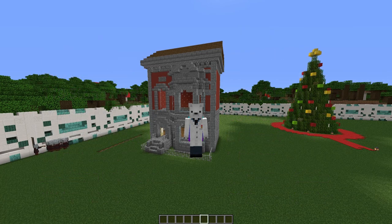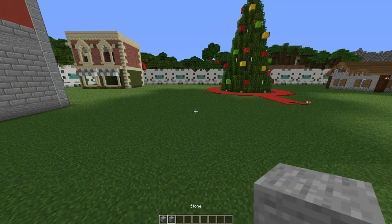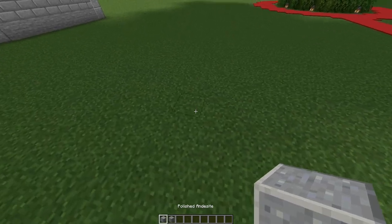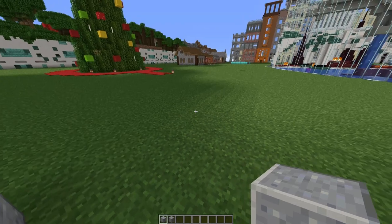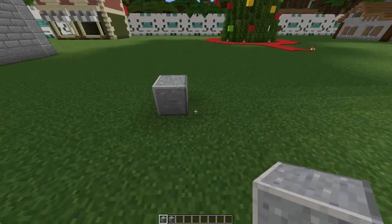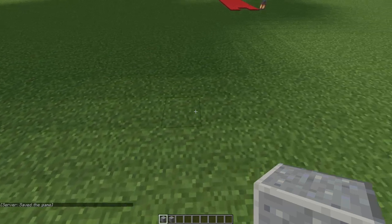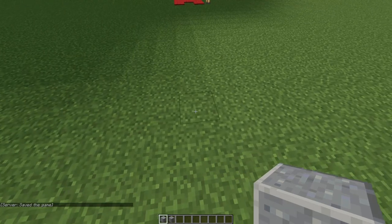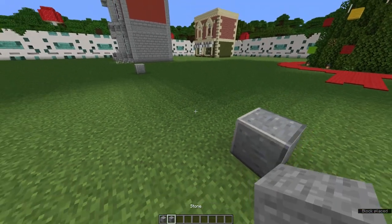We're going to be working on the back and side walls first. Grab out some andesite and some stone. We're going to start by adding in some andesite pillars and a bit of a stone outline. Place one piece of andesite on the front corner, then count 15 blocks to your left or right depending on which way you want your front to go. On that 15th block, place a piece of andesite.